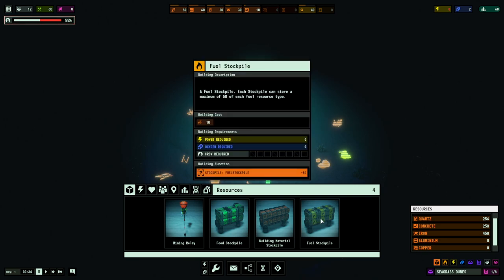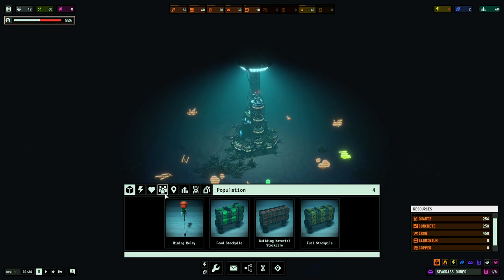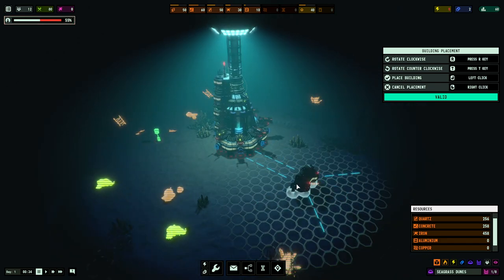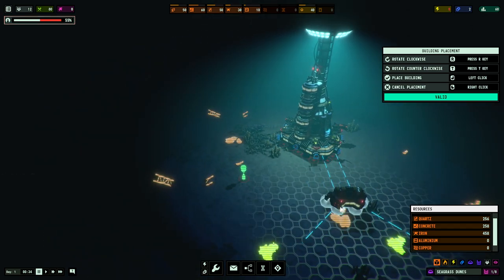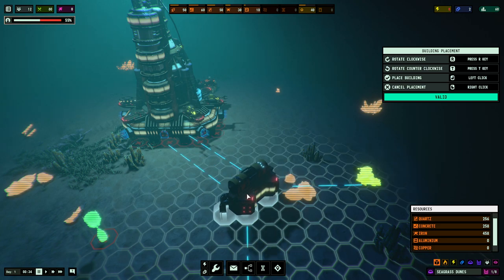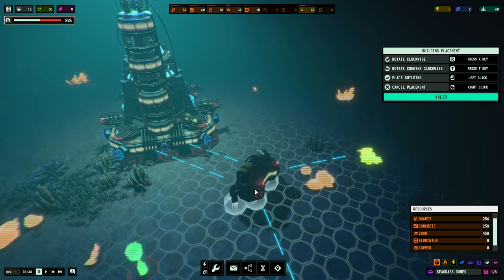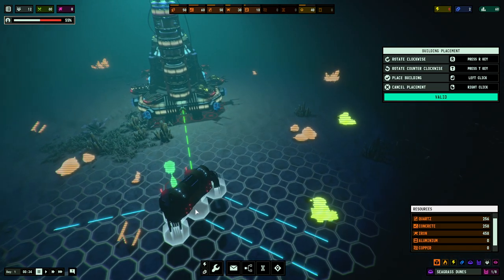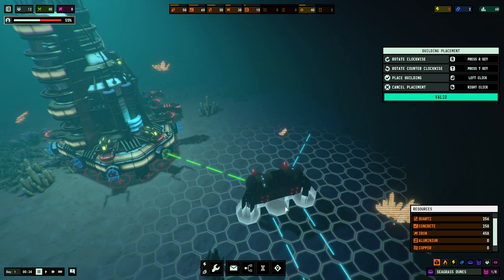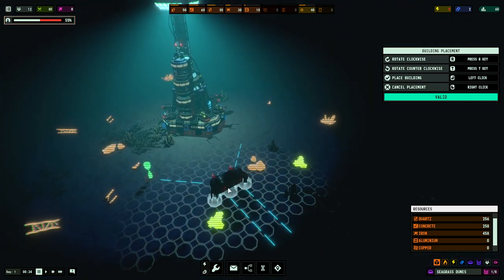I do like to do stockpiles to stock up stuff, but do not waste your resources on stockpiles in the short term - you can build these a little later once you get established. The first thing you're going to want to actually build, at least in my opinion, is some power. A concept to understand here is tunnels - you see these little light blue dash lines, these are where tunnels can be built between things. It's really nice because it helps as you think about your angles and how your layout is going to look.